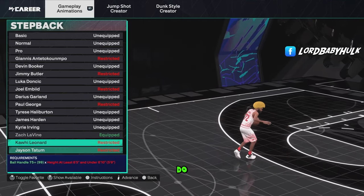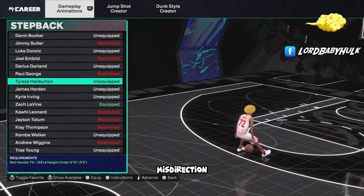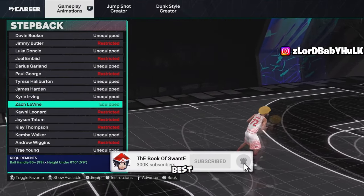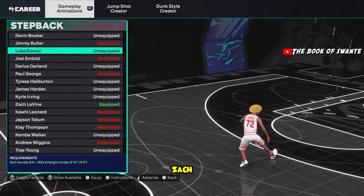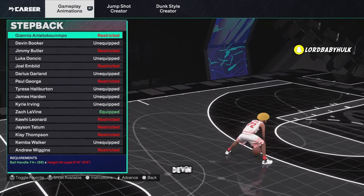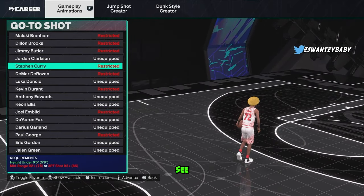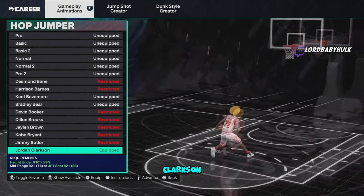For your step backs, Zach LaVine is the best — it's the new LeBron. To do the meta snatch and misdirection that stage guys use, it's Tyrese — it gets hella space. Another good one is Luca; when you go to the side you get something LaVine doesn't really offer, but the step back is a little slower. Devon Booker's another good snatch back. For your go-to shots, John Morant is your best one; Curry's another good one for the little ones.